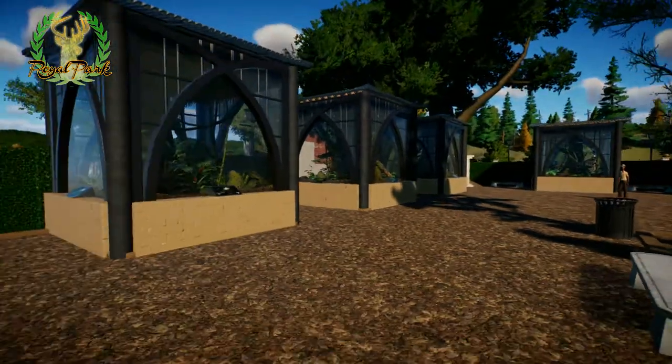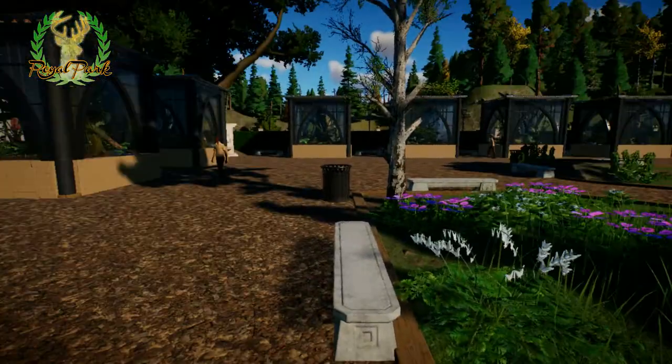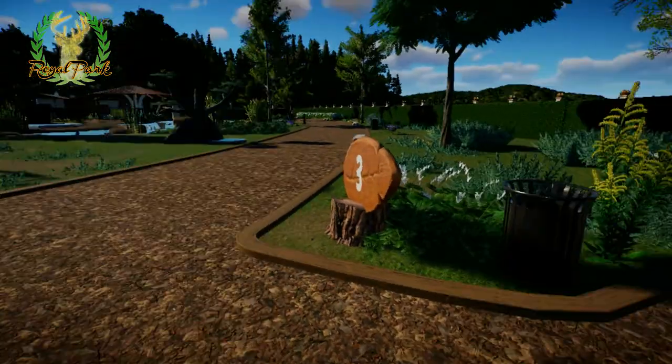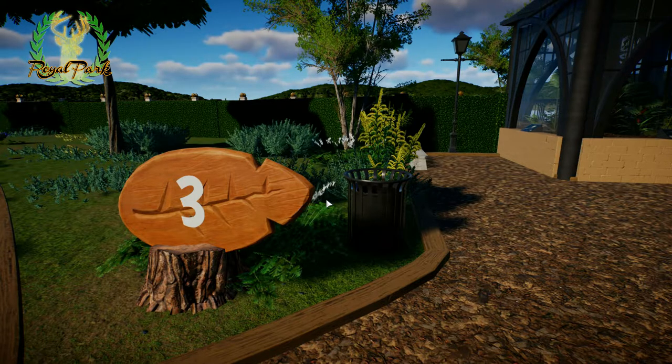This is a nice corner — I'm very proud of the layout of the park so far. I wanted to put an ice cream shop here, but that's not working because shops can't be placed inside a habitat. That's kind of strange. I hope that's something Frontier considers in the future.